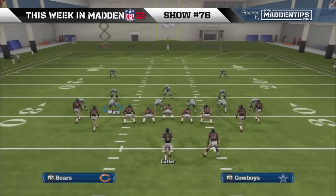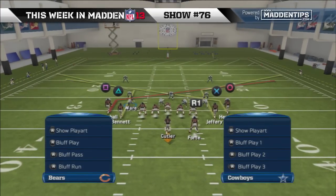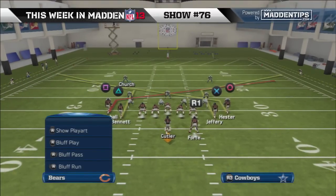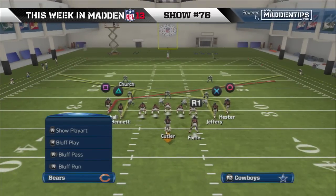Correct, and whoever the receiver is, you're gonna hit their icon. So here's the thing — you're not getting any feedback. I'm holding down R2 and I'm pressing triangle. I want to get Bennett. Correct, so whoever the receiver is you're trying to spotlight, that's what you'll be doing. That's gonna draw the attention of the defender.